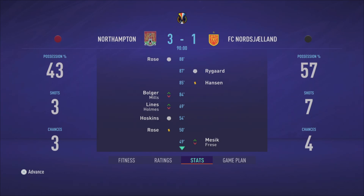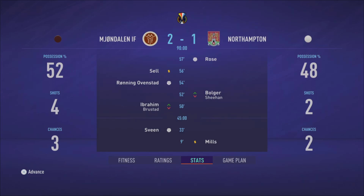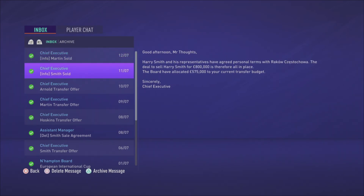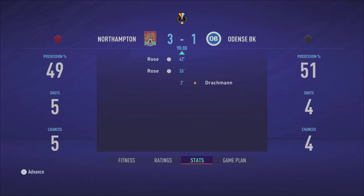We win 3-1 in our first pre-season game against FC Nordjælland — Rose, Hoskins, and Rose again getting the three goals for the Cobblers. Against Mong Dalen we lose 2-1, Danny Rose getting our goal. Joe Martin has gone to Gang One FC for 210k, and Smith Raquel for 800k, though we only got 575k back in the transfer budget. We win 3-1 against Dens BK — Rose with a hat-trick in that one.